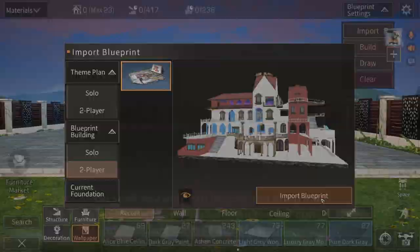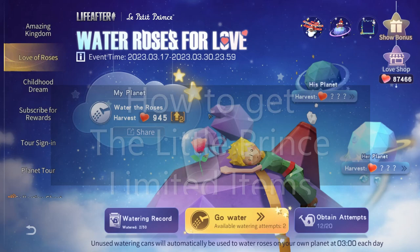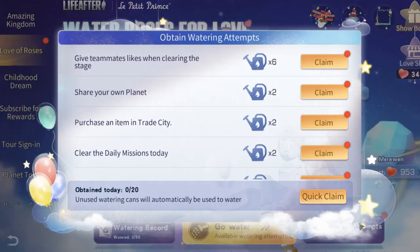How to get The Little Prince limited items. You can join the love event by watering Francis's rose to earn love points. The planet will be available at the entrance of each survivor's manor. You can obtain watering attempts up to 20 times per day by completing certain daily tasks.